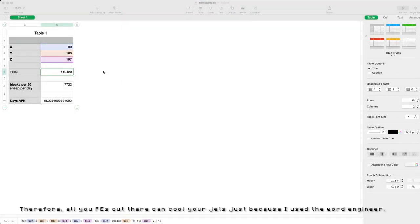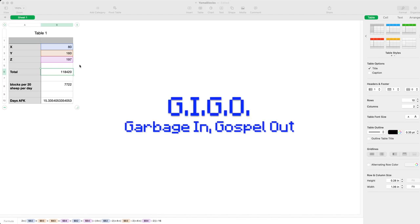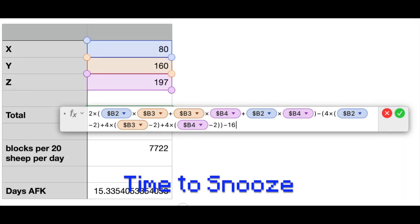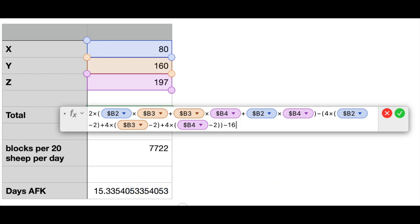To do this, I naturally created a spreadsheet. In my previous work, we always referred to spreadsheets as GIGO — Garbage In, Gospel Out. As can be seen, the formula is quite complicated: when you calculate the number of blocks, you calculate it for the six surfaces, but then you need to subtract off the double use of the edges and the triple use of the corners.